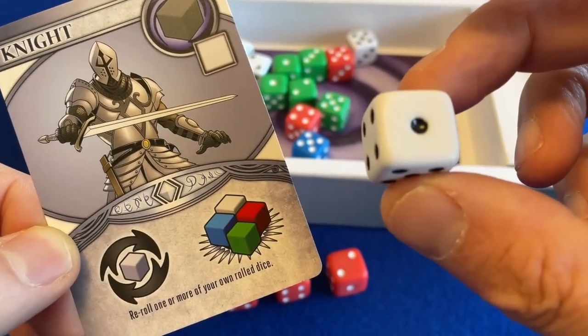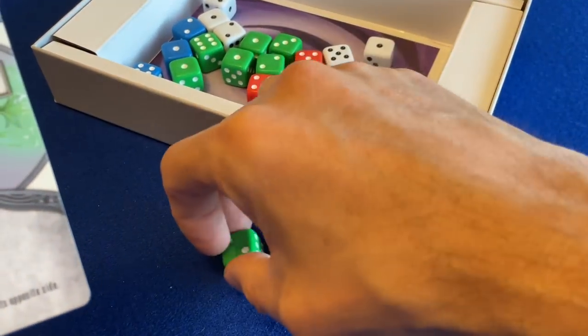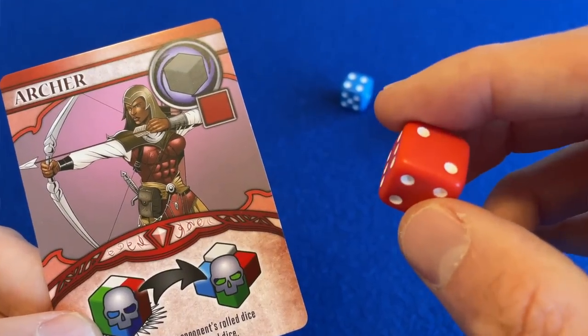Armies collide. Might, manipulation and just a little bit of luck will ultimately decide who takes the throne. A trick-taking game with dice instead of cards. That's the hook.